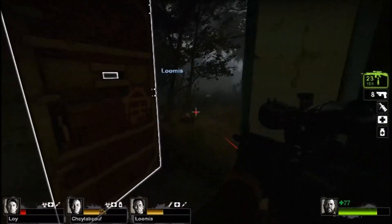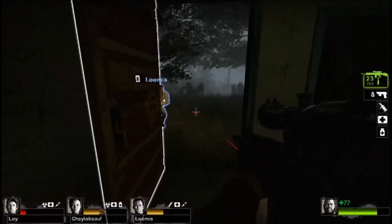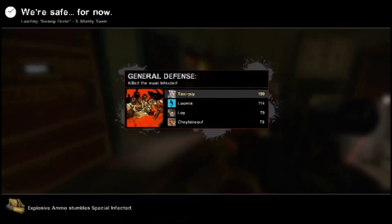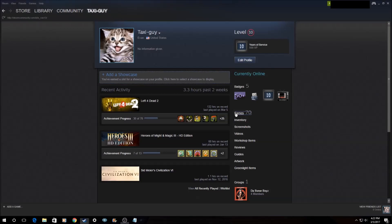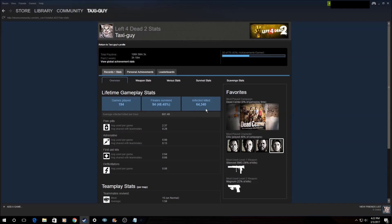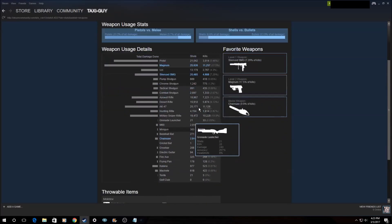Those of you who have played Left 4 Dead know that the game keeps track of how many infected zombies you've killed and displays it at the end of the level. What you might not have known is that Steam keeps track of the total amount of infected you've killed across every level you've ever played, and displays it on your Steam profile page. They also show other stats, like your average kills per hour, your favorite weapon, and so on. These are all updated every time you finish a level while online.